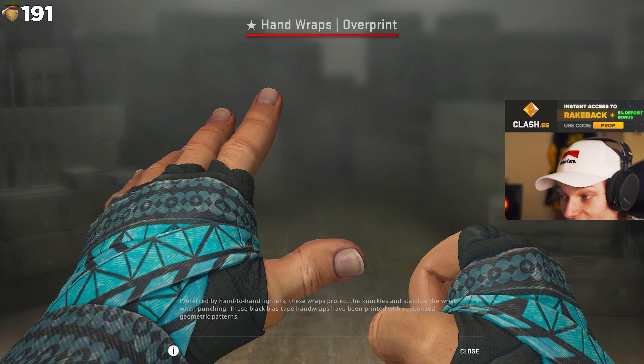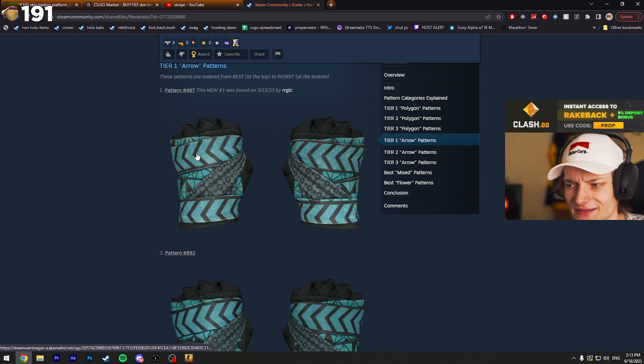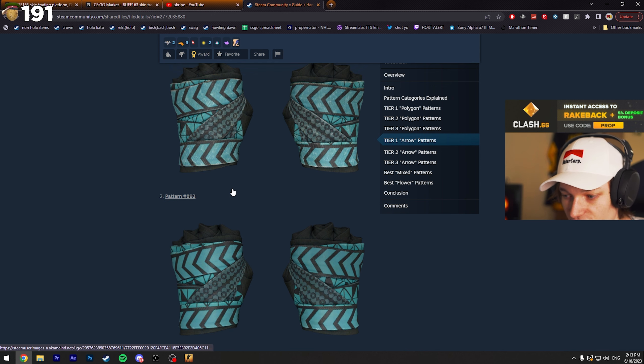Then we get into the flower pattern again, and then the tier one arrow pattern. This is the one Scribe told me he has, but looking into it more, he actually has a mixed one. The tier one arrow pattern does look the best — personally I kind of like this pattern, it's pretty clean. We have arrows on both gloves, top part, bottom part, and through the middle.